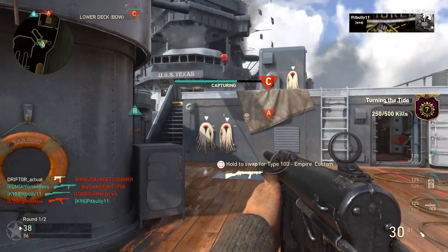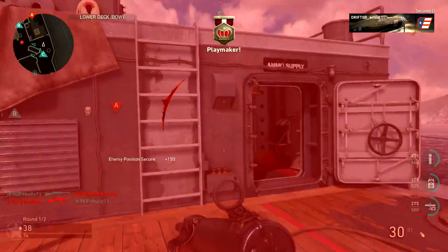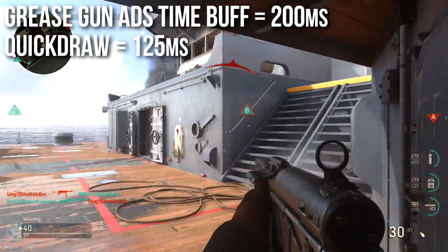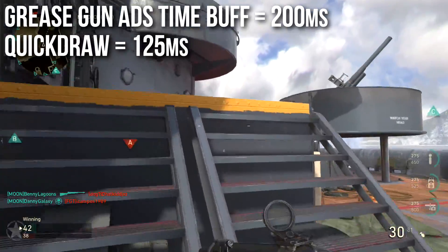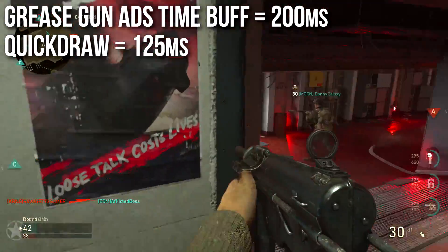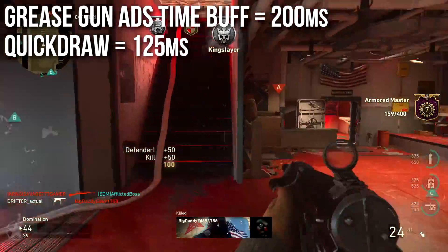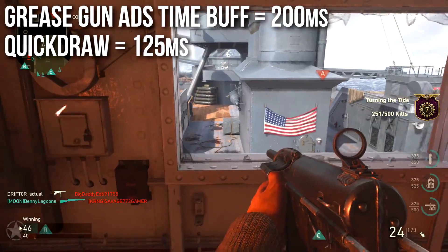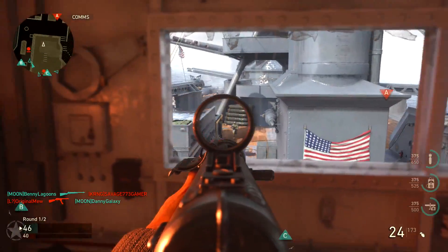Moving along to the grease gun, let's talk about the grease gun aim down sights time buff. It got buffed to 200 milliseconds from 250 milliseconds, so it got 50 milliseconds faster. When you run Quicker on it, it's incredibly fast at 125 milliseconds, so the grease gun is a very, very snappy weapon now. You can just snap targets incredibly quickly, and it makes it feel pretty good.